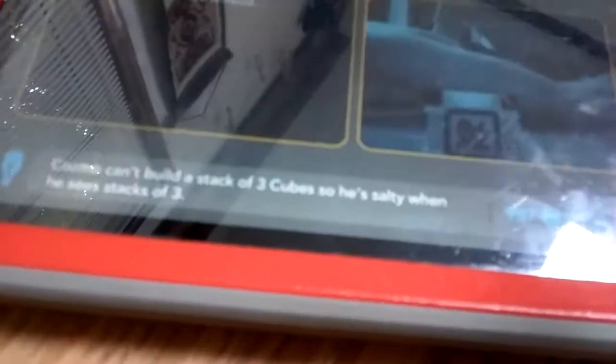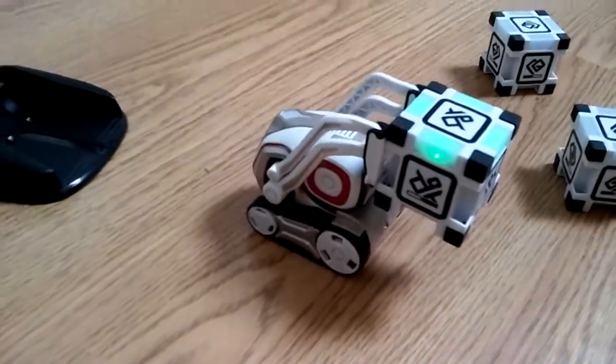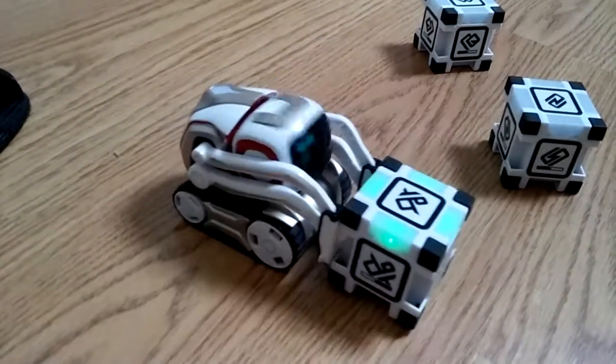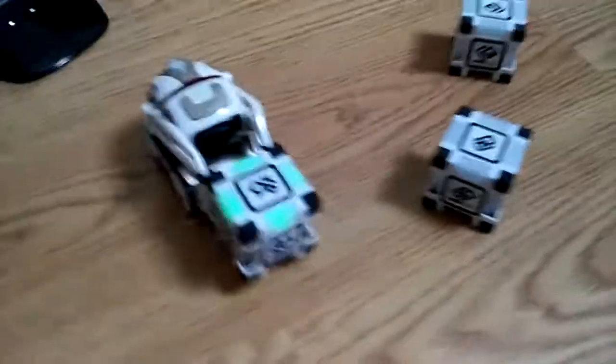This is Cosmo's face. If you go into Cosmo's free time, you can see what Cosmo's seeing. He's currently seeing — let's see — he sees a cube. And he's going to do a workout. He just lifts the cube up and then he starts doing this. And you can see what he's seeing on the screen here.